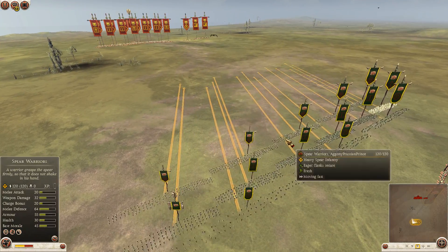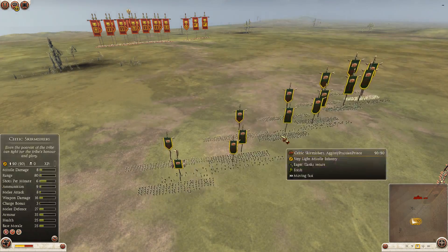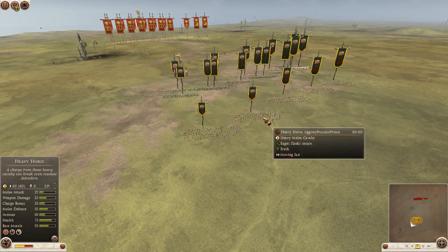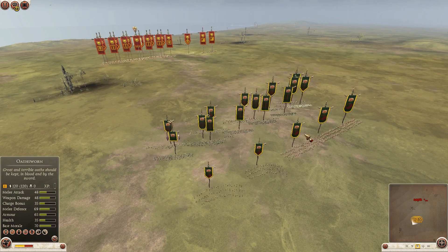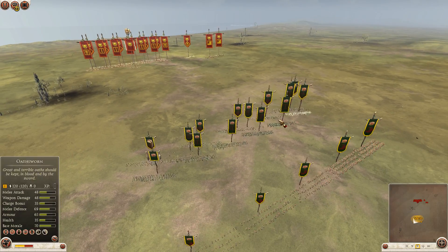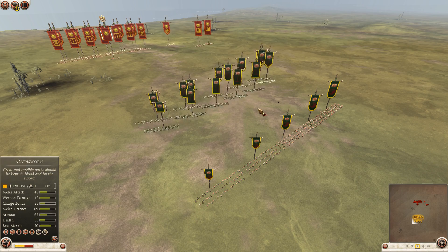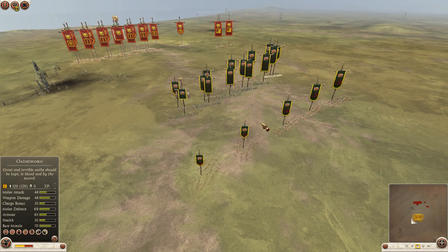Prussian Prince starts with 5 Spear Warriors on the front, 5 Othwan including General, 3 Celtic Skirmishes, 3 Light Horses, and 2 Heavy Horses. You can guess how it's supposed to be played — spears to stop cavalry and elephants, probably to stop elephant charge if elephants come. Light cavalry to deal with skirmishes later on, so this cavalry probably will not be too active.